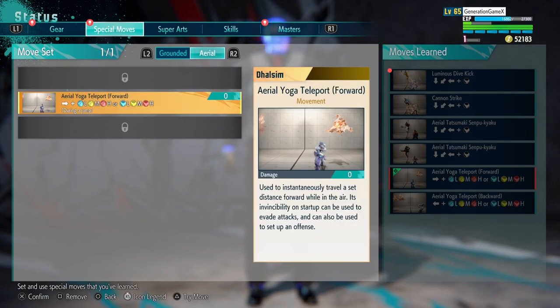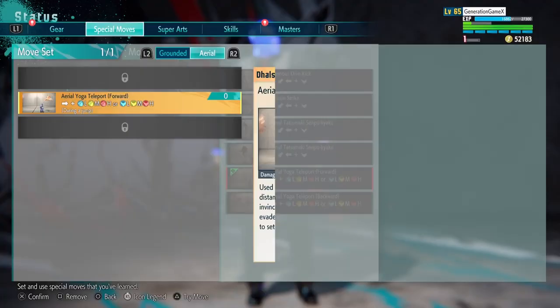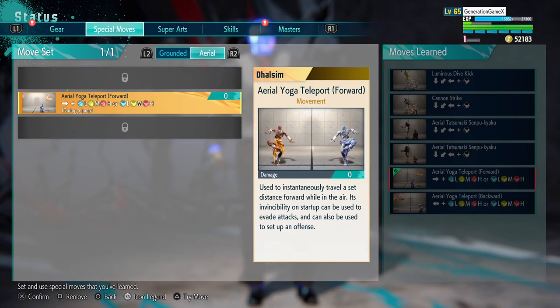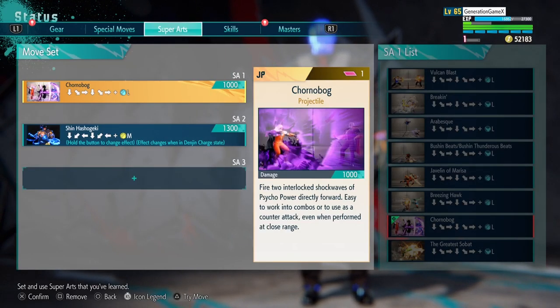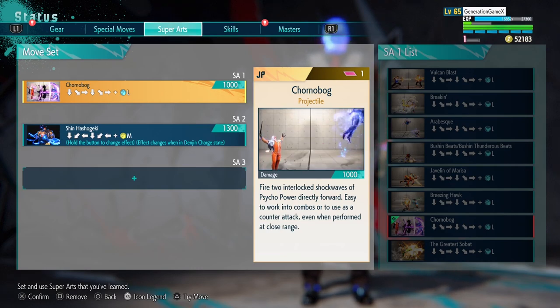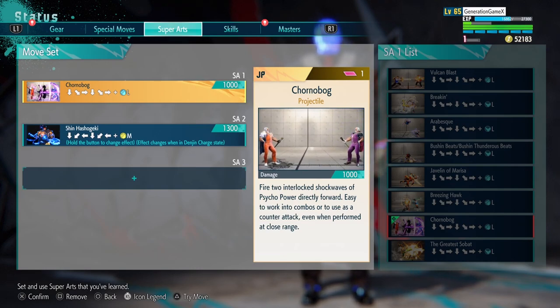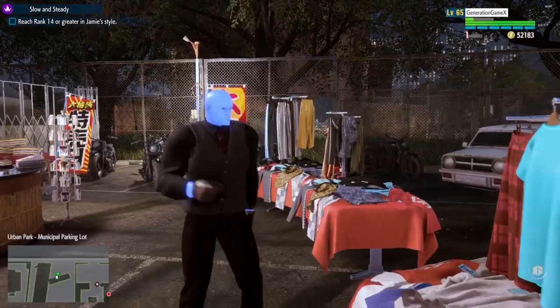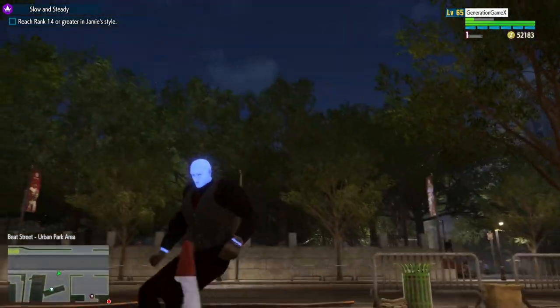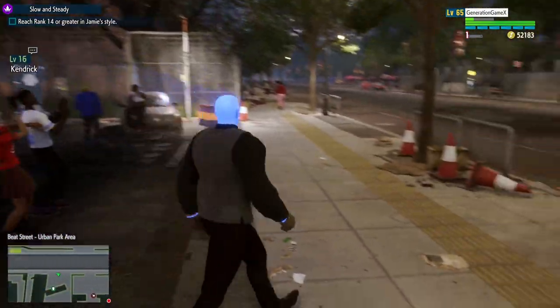Now lastly for his move set, the hardest thing was picking the Super Arts. Because it's very hard — a lot of the Supers aren't similar to his — I went with J.P.'s, which utilizes Psycho Power, and I think it looks like he's utilizing the yin-yang symbol in a way. I also went with Ryu's Level 2. But now that we have all of those put together, let's see this guy in action.